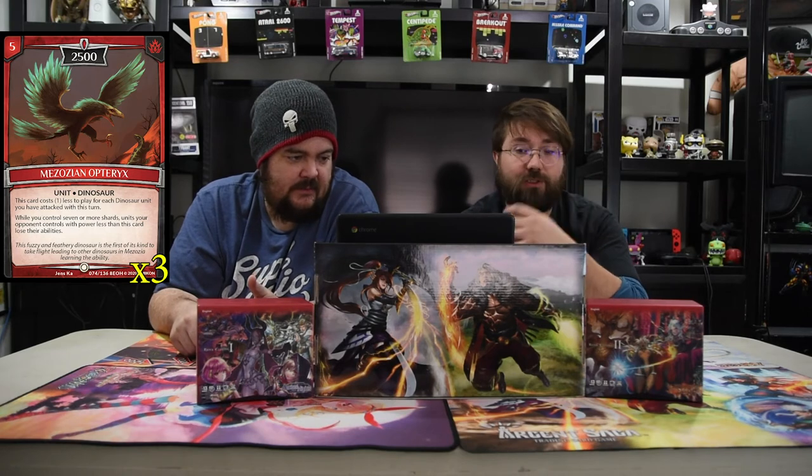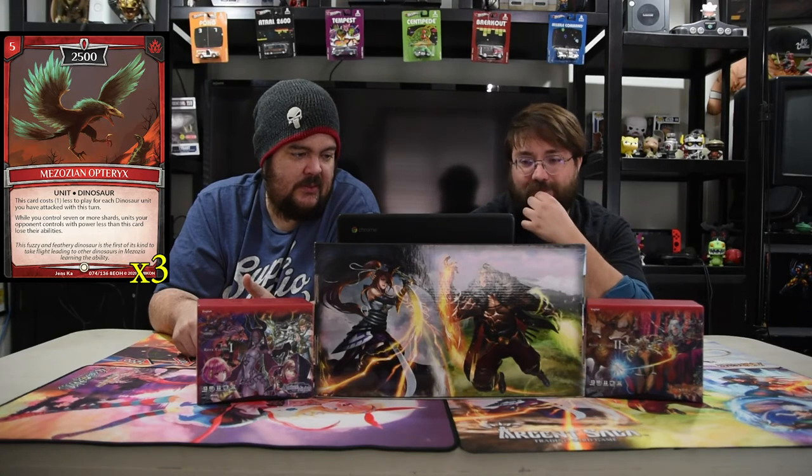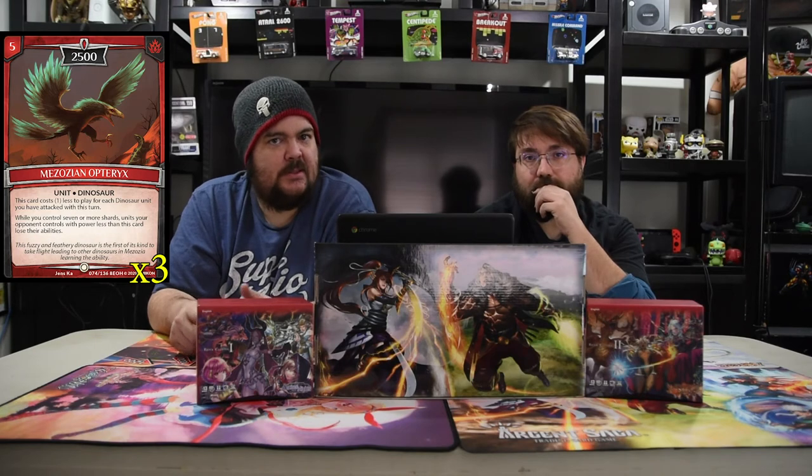Mesozoian Opteryx is five mana for a 2500 dinosaur. It costs one less to play for each dinosaur unit you have attacked with this turn. While you control seven or more shards, units your opponent controls with power less than this card lose their abilities — so anything under 2500 can't use its ability. With the Hatchling giving plus 500 or attack bonuses, you just shut everything off at that moment.